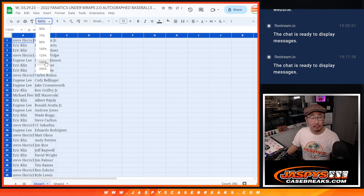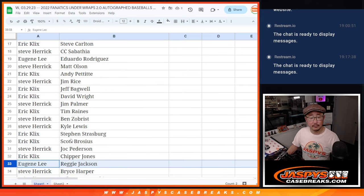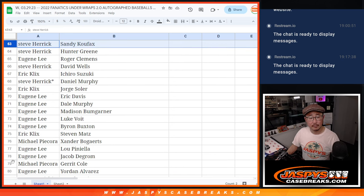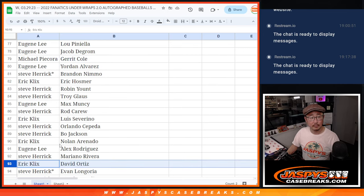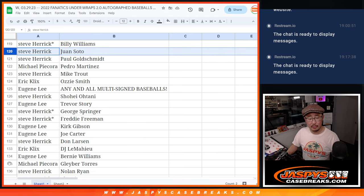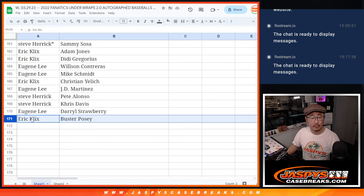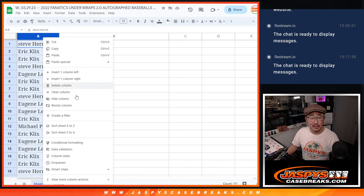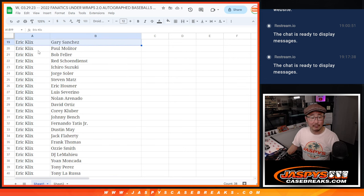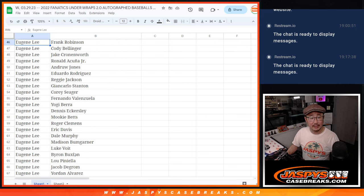So as we've been doing, we're going to show you the list as is, and then we'll alphabetize by your first name so you can see all your players grouped together. Let's alphabetize by first names. Eric, there are your players right here — a lot of them, thank you. Eugene's got a lot of players as well.